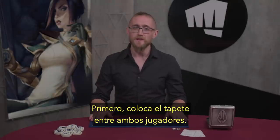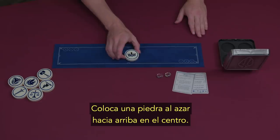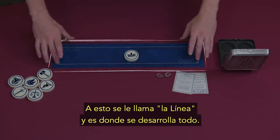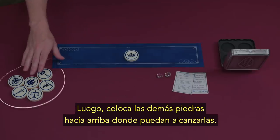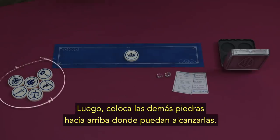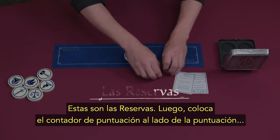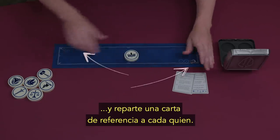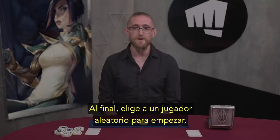First, place the playmat between both players. Put a random stone face up in the center of the playmat. This is called the line, and it's where the gameplay happens. Next, put the remaining stones face up where both players can reach them. This is called the pool. Then, place one score marker next to each score track, and give each player a player reference card. Finally, randomly determine the first player.